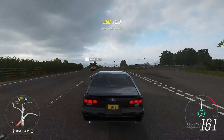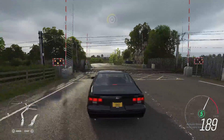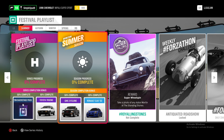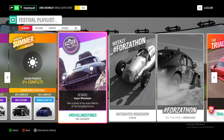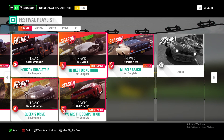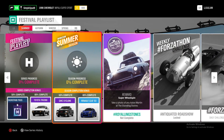Welcome back to Forza Horizon 4. This week we have got new cars as the season has changed to summer and we've got a new month. In the Festal playlist, for 50% completion this week we have got the brand new GMC Cyclone from 1991 — a sleeper pickup truck with a big V8 and all-wheel drive. We'll also see the Renault Clio, Rossion Q1, Jaguar I-Pace, and Ferrari 488. So we'll be going ahead and getting the GMC Cyclone.